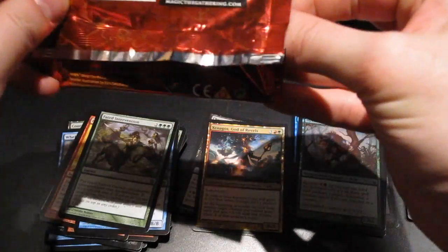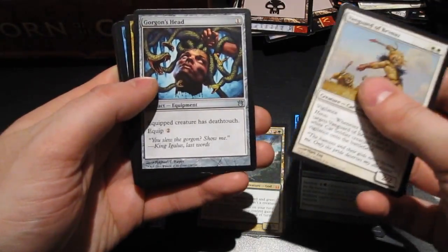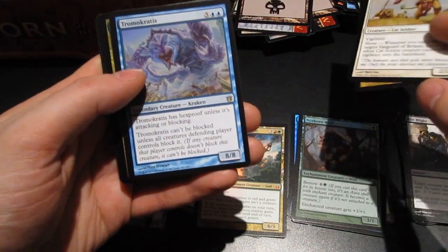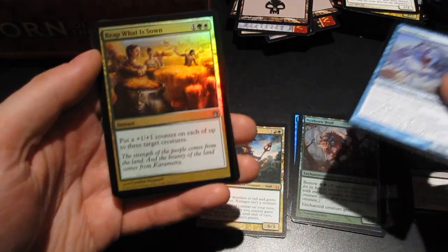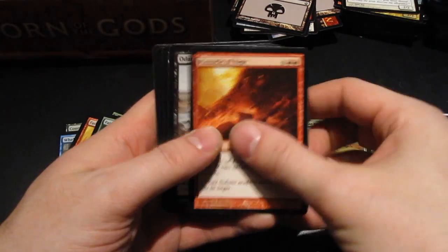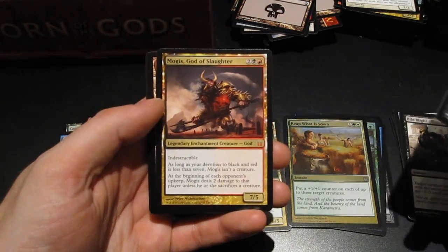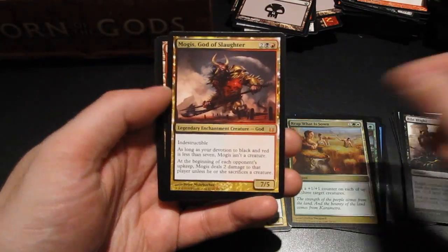Getting a little desperate with the mythics so far — only two, one of them good, one of them bad. Another Chromocrates, just what I need. But an uncommon foil — Reap What Is Sown. Oh! Mogis, God of Slaughter — my third mythic! Can't go wrong with these gods, gotta love them.